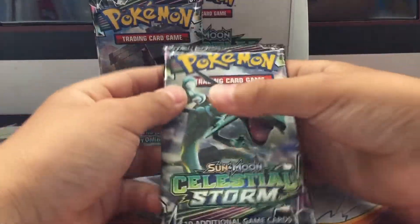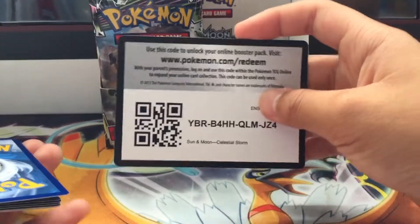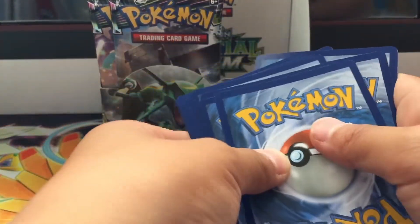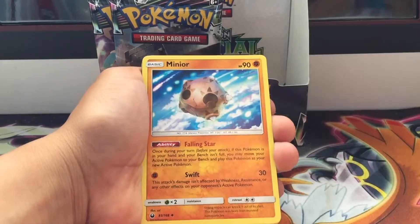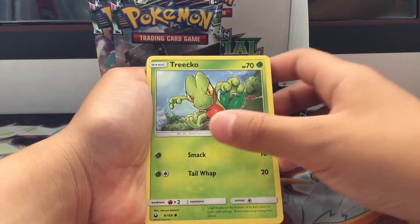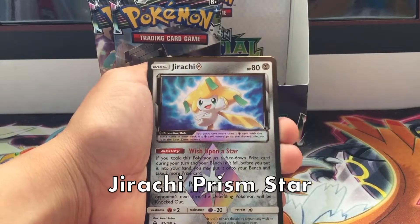Pack number two. My brother pulled two GXs, so that leaves me with a tough chance of pulling any. I don't know if I'm gonna get anything, but he didn't pull any secret rares, so if there are secret rares, they're gonna be in my half. Crash energy, the Mew — that's in the game, really cool — Minun, Luvdisc, Tropius, Skitty, Spinda, Bagon... oh, Jirachi Prism Star! Yes, let's go!